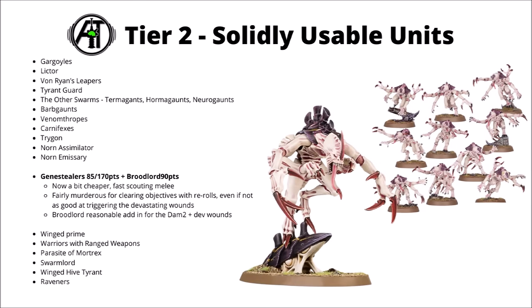Next up, Genestealers and the Broodlord both went down in points a bit with the points updates. Genestealers are 85 points and the Broodlord is 90, though they did have a small rules nerf in that you can't re-roll the wound roll and fish for those devastating wounds anymore. Given the points changes though, I still think that they're okay. They scout quite quickly up the board and are still pretty murderous against most standard-sized enemy infantry. The Broodlord helps them tangle with some bigger threats, and they still get some pretty nasty re-rolls against enemy units on objectives — making them particularly good for killing them. Probably not a unit that I'd go too crazily heavy on, and could be better in the Vanguard Onslaught where they're a kind of interesting unit to use a bunch of stratagems with.